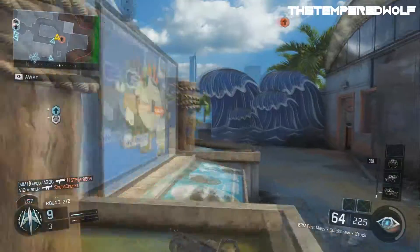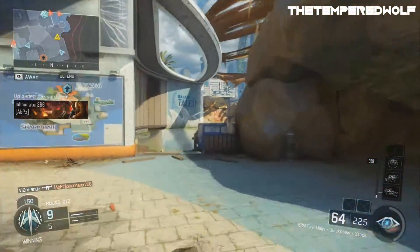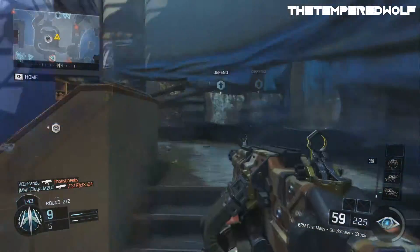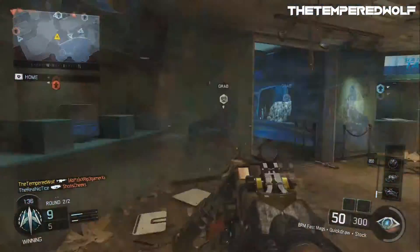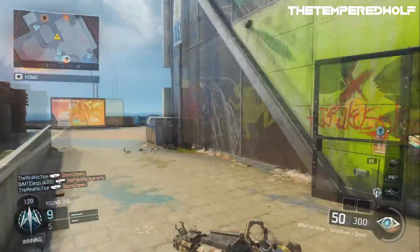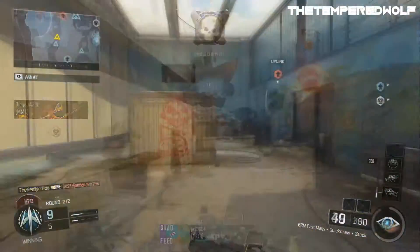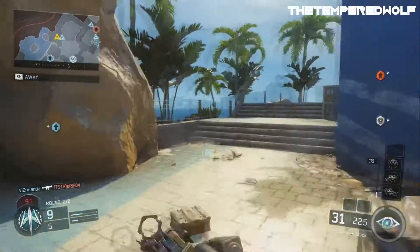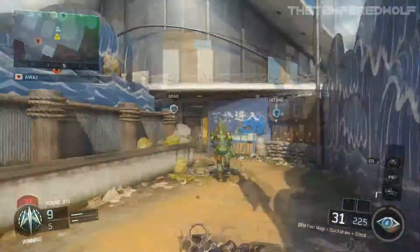There are a bunch of different narrow angles and lots of alleyways, so definitely take advantage of that. There is a central middle position that is very, very open, which I probably wouldn't recommend going into because that's the most vulnerable spot on the map. The main thing to keep in mind — like any other Call of Duty map — stick to the outside and watch your corners. That's one of the best tips I can give you. Thank you guys so much for watching this video on Spire, the new DLC map in the Eclipse DLC. My name is the Tempered Wolf, and I'll see you guys later.